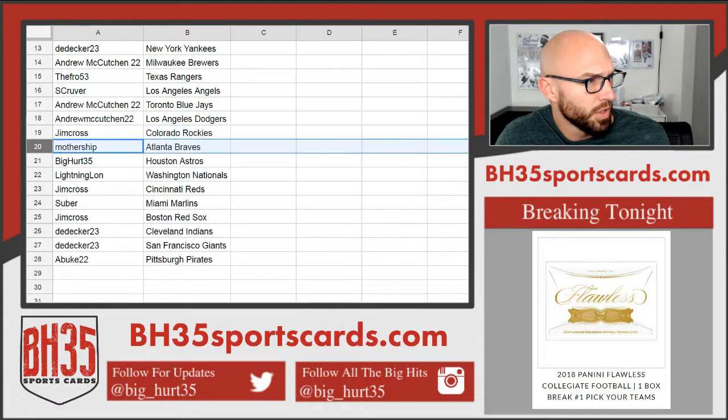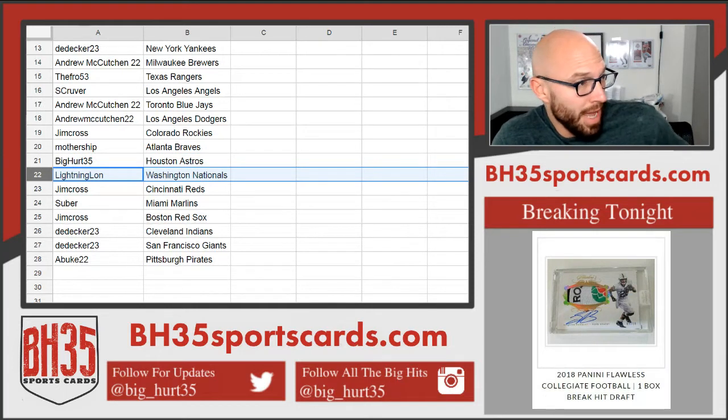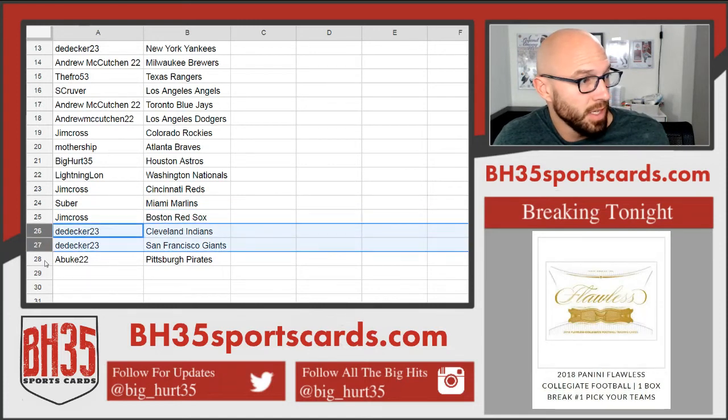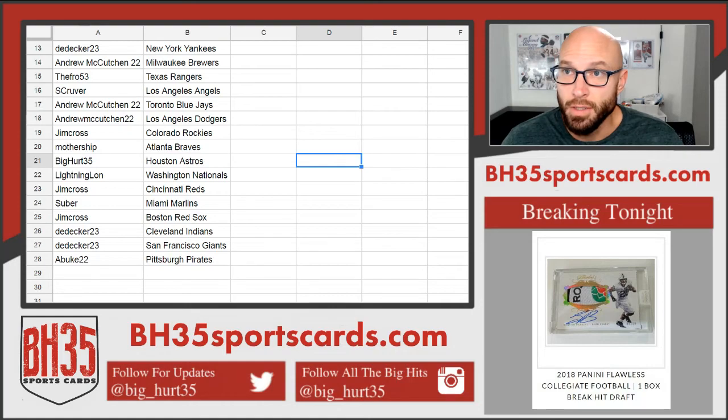Jim: Rockies. Mothership: Braves. I got the Strohs. Lightning Lawn with the Nationals. Jim Cross: the Reds. Subur: the Marlins. Jim: the Red Sox. D-Decker: the Indians and Giants. And A. Buke: the Pirates. There you go. If you guys want to make some trades, do so now.